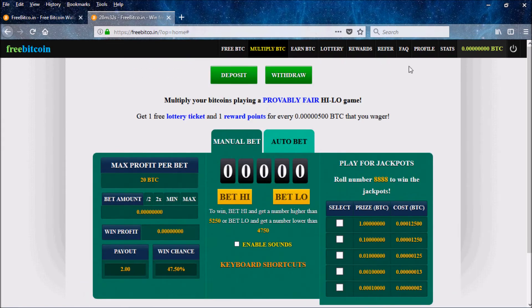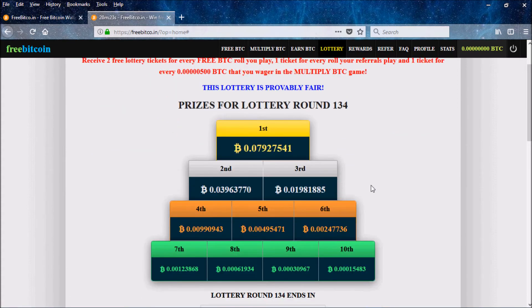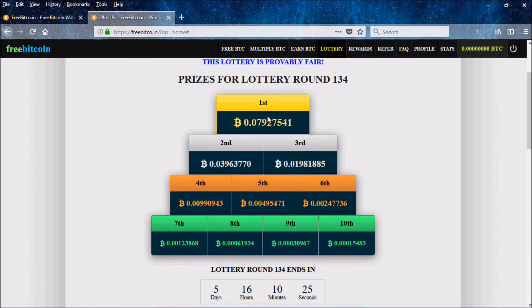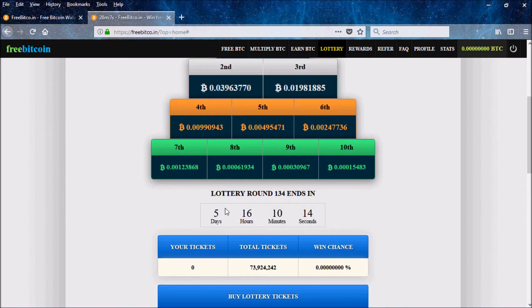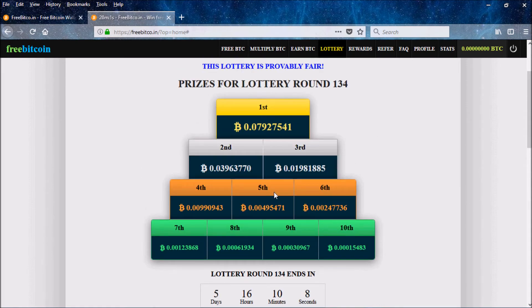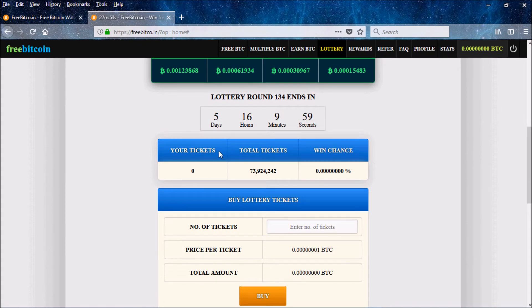If you're into gambling, you can really make some money on this website. They also have lotteries. This is round 134, meaning there were 133 rounds before it. The top prize right now is 0.079 Bitcoin, and it grows — this lottery started two days ago. It refreshes every week, starting from zero, and the prizes grow based on how many people use the site and put Bitcoin in.